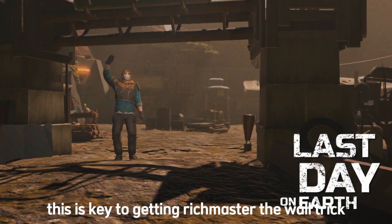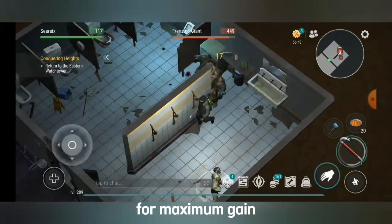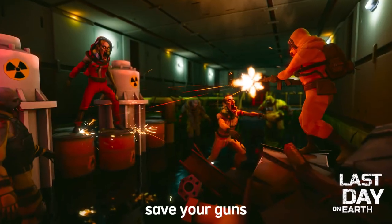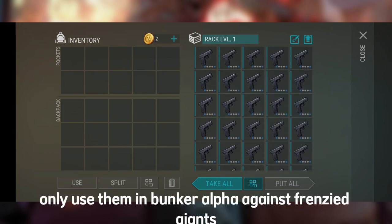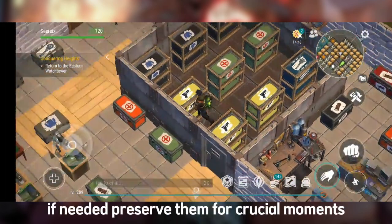Tip 7: Master the wall trick. The wall trick lets you use minimal resources for maximum gain. Practice it while clearing Bunker Alpha to improve efficiency. Tip 8: Save your guns. Guns are precious — only use them in Bunker Alpha against frenzied giants if needed. Preserve them for crucial moments.